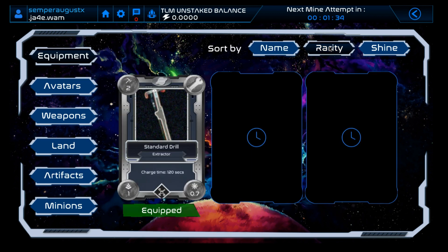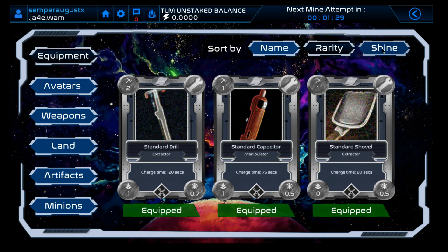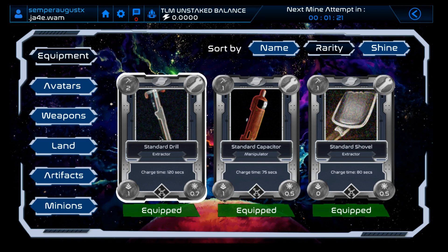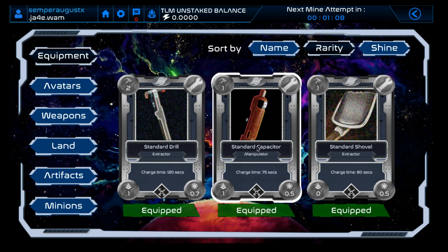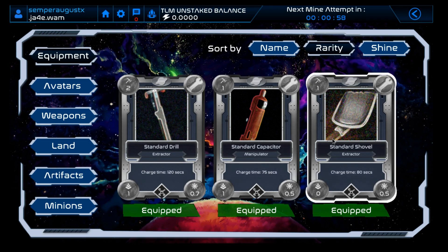There are different rarities in the game — mine are the cheaper ones. There's also a mechanic called Shine, which is basically leveling up NFTs. If you have four of the same card, you can fuse them together to get what they call a Shine version — the leveled-up one. So there are little RPG elements here. These NFTs are things you can actually mine — if you're lucky during mining you don't just get tokens, you also mine these NFTs, but at a very low drop rate.